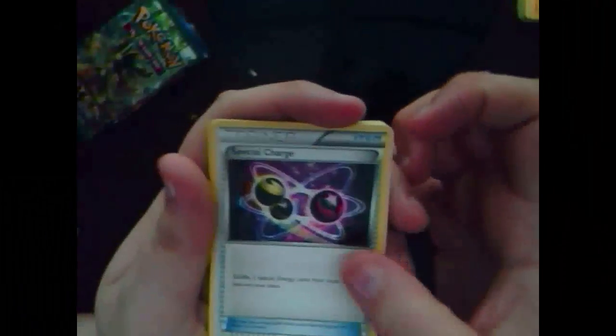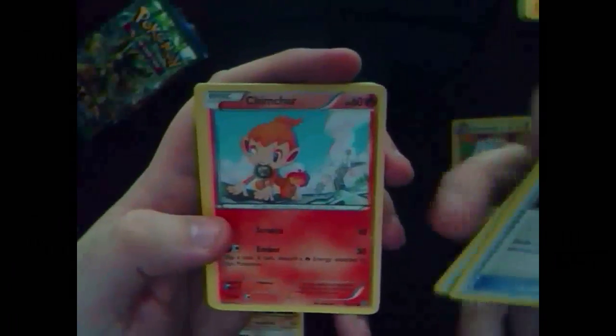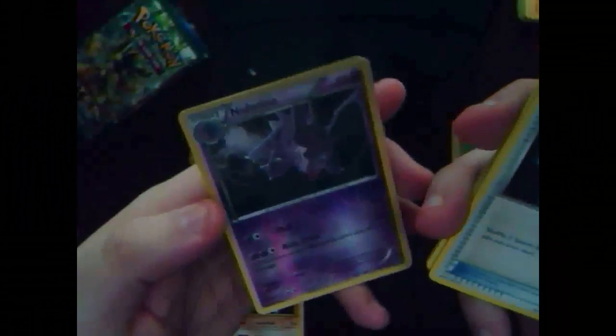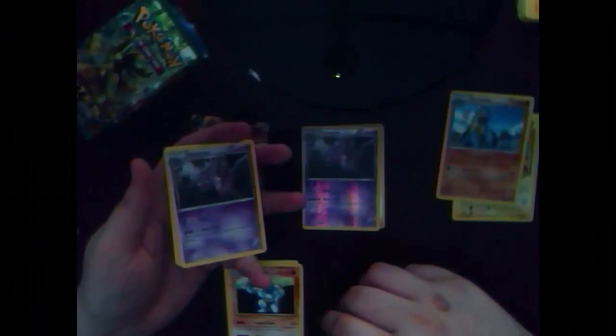That Electrode is in a Reverse Holo. Now I've got the Steam Siege booster pack. I have Special Charge trainer card, Ninetales, Weedle, a Rufflet — I like Rufflet — Chimchar, Dino, Tangela, Krokorok, Reverse Holo Nidorino, and an Armaldo. Little meh. I got a Reverse Holo — the same thing in the same booster pack, go figure.